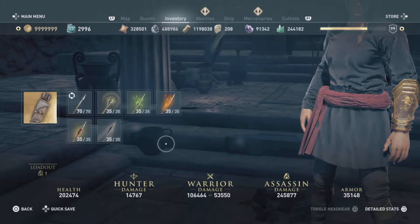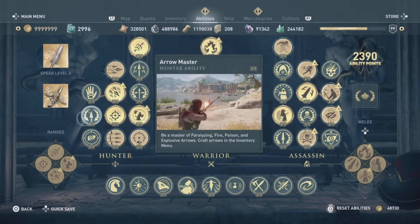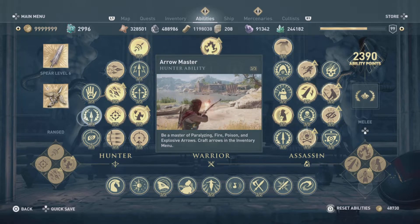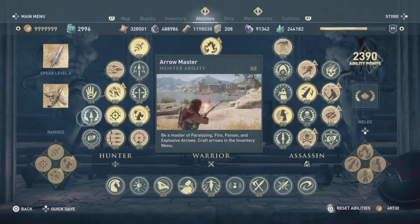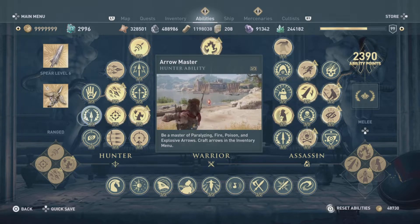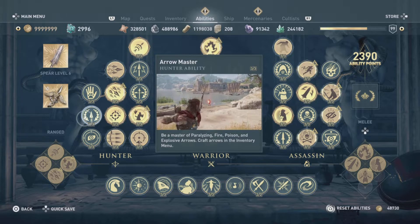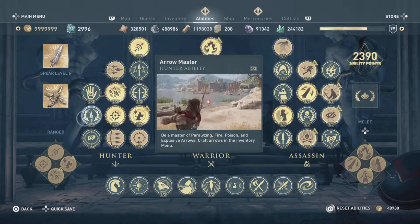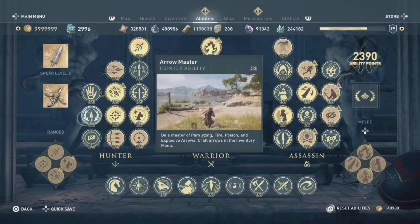I'm going to show you how you can start to make them, where you can find them, and what resources you need. First, come to the Abilities menu and find Arrow Master. At level five you can start crafting arrows. Put one rank into Arrow Master and you're able to make paralyzing arrows. Around level ten you can put another rank in and make fire and poison arrows. Around level sixteen you can put the final rank in and make explosive arrows.